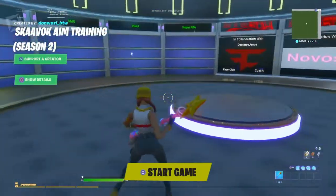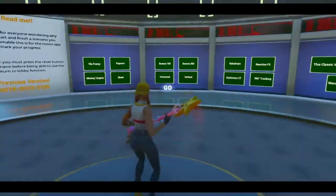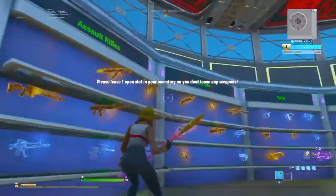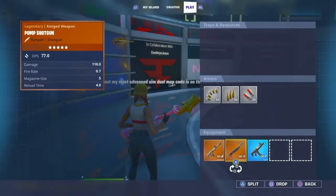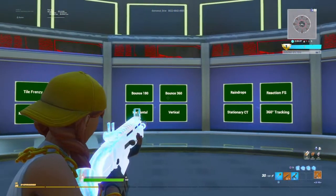Now that I'm in Scovac Aim Training Season Two, this is what it looks like. I'm going to sit here, start the game, wait for it to load up, pick my guns and go through the aim training I do every day. When you first start you'll spawn in the middle — behind you should be some guns. I grab a Scar, a gold pump, and an SMG and fix my loadout.